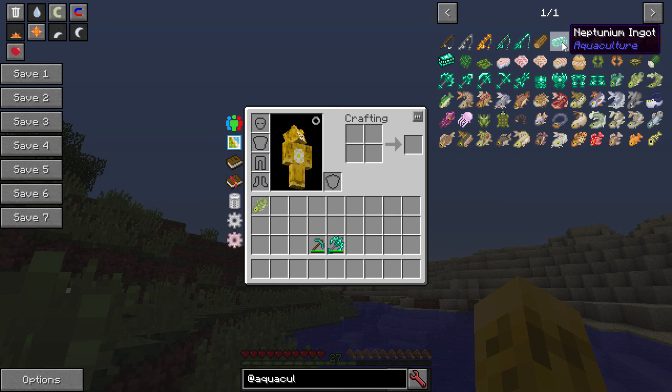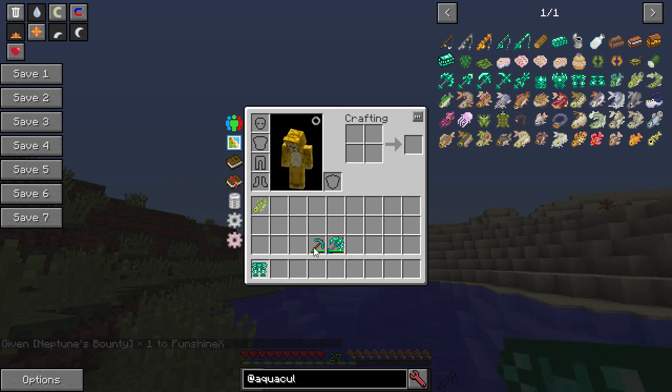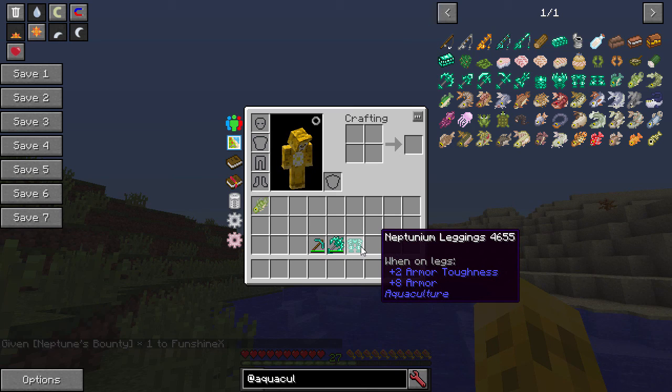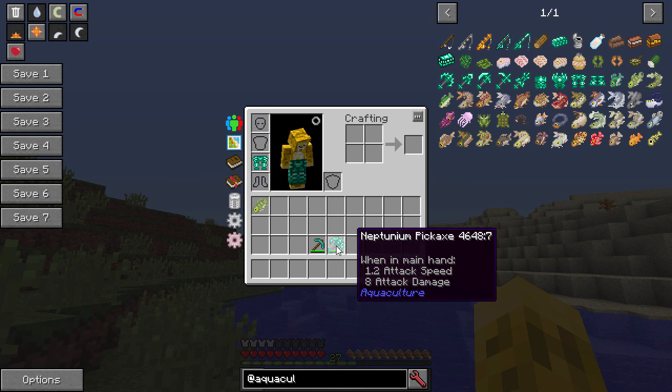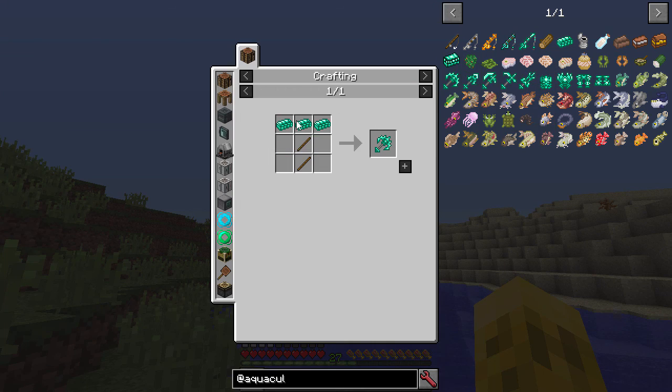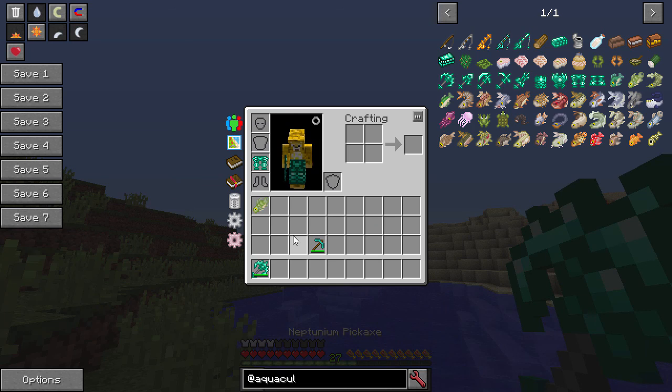And then really rarely you'll get a neptunium ingot or a Neptune's Bounty. That gave us Neptune Legs — and these are actually equal to or better than diamond. So if I fish with a diamond fishing rod I might get a Neptune's Bounty with legs in there, and I've just effectively found tons of diamonds. The tools you can make with the neptunium ingots are also stronger than diamond — they mine faster and hit harder. All the standard tools you can make.